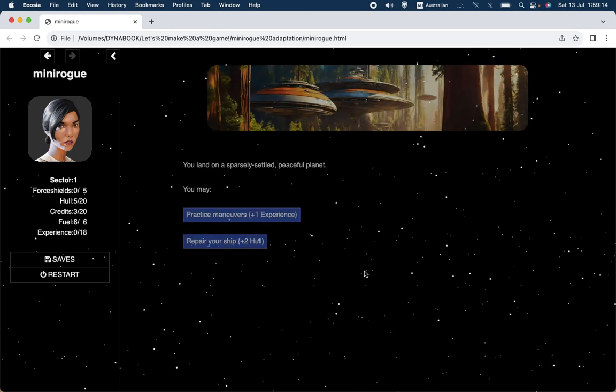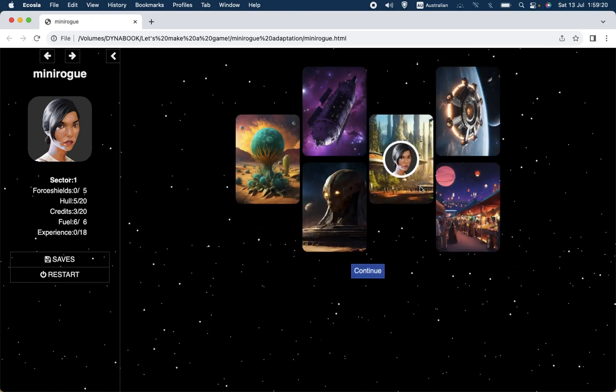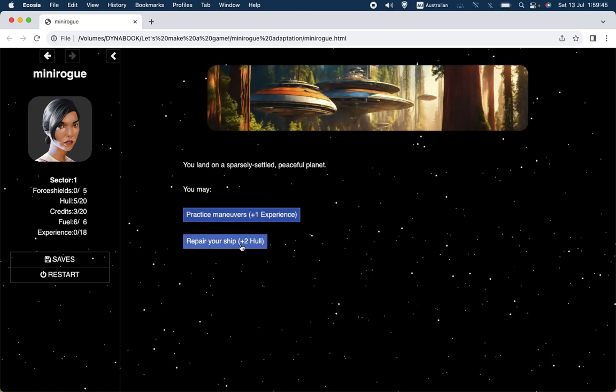Let's look at what the planet says. When we hover over it, it says: Peaceful Planet — choose one of the following actions. Practice manoeuvres, which gives you plus one experience. Prospect, which gives you plus one fuel. Or repair your ship, which gives you plus two hull points. So there are three options. But when we choose continue, you can only see two — there isn't the option to get plus one fuel. You do have the option for plus one experience and plus two hull, but not the plus one fuel.